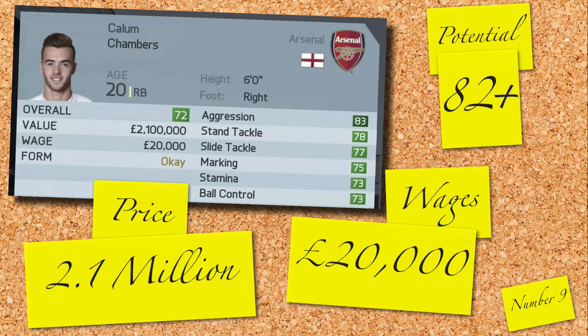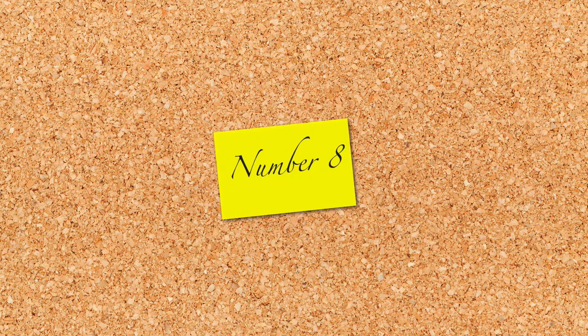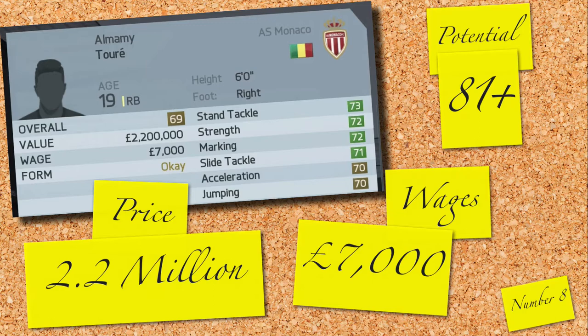8th in the list is another faceless man, Alame Torre. We all know not having a face can be a problem, but Torre doesn't let it get him down. Instead he aims high — specifically for the 81 rating high — costing you just 2.2 million and 7,000 a week. Torre is another hidden gem you should dust off and purchase for your club.